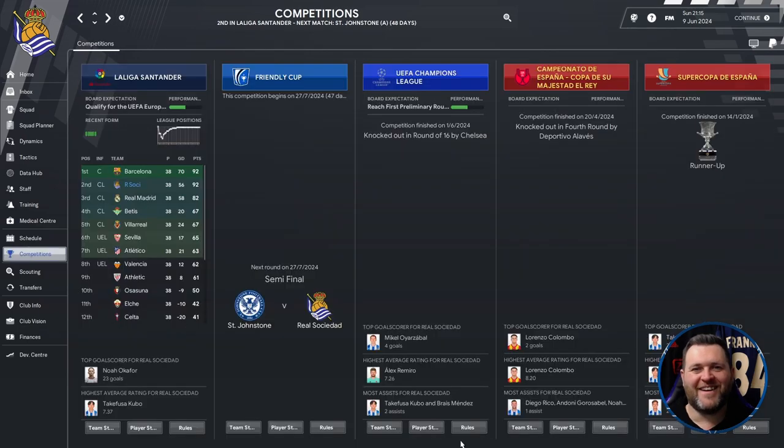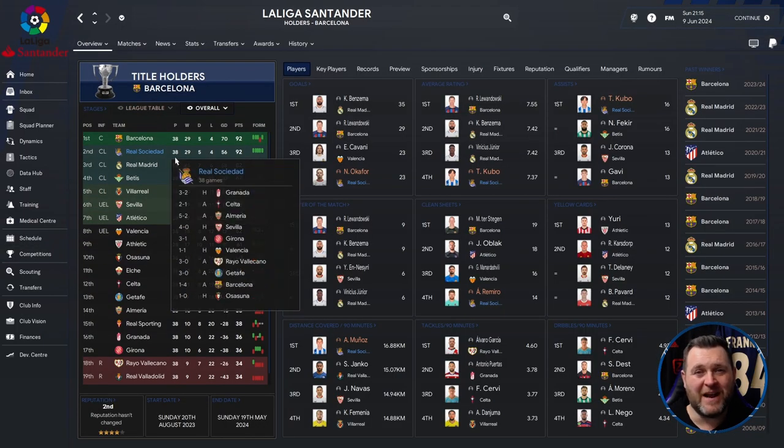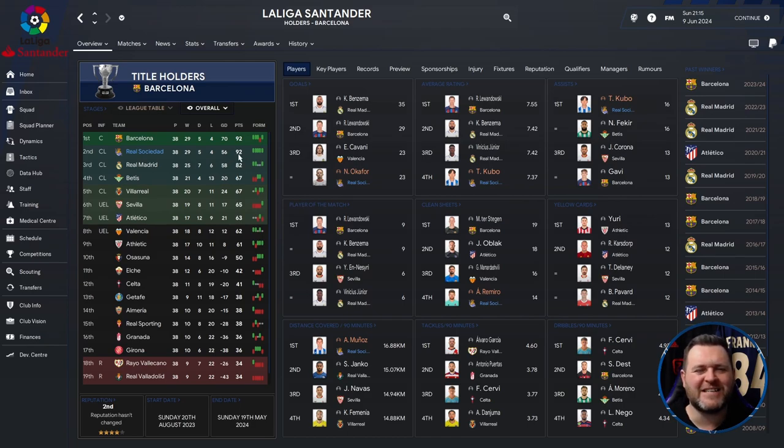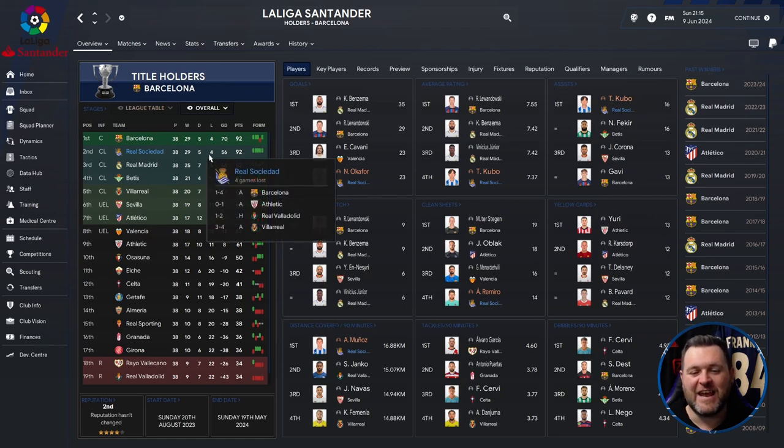We built upon that building block but came agonisingly close to winning La Liga — finishing 2nd behind Barcelona, level on points but with a worse goal difference and head-to-head record. Breaking down the La Liga campaign: played 38, won 29, drew 5, lost 4, goal difference of 56, finished on 92 points — 10 points clear of Real Madrid and still didn't win the league. Barcelona finished with a 70 goal difference and beat us 4-1 away while we drew the home game. Even with a better goal difference, La Liga goes down to head-to-heads so we still wouldn't have won. But it was thrilling to be in the fight all the way to the end.